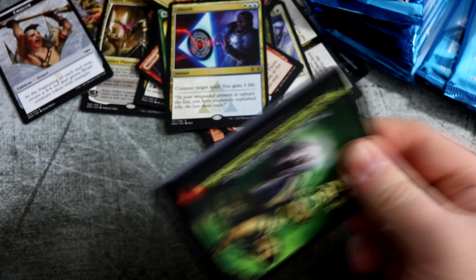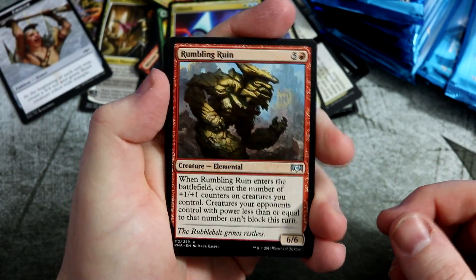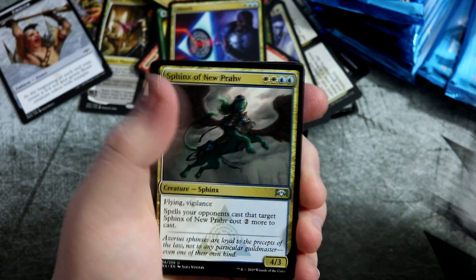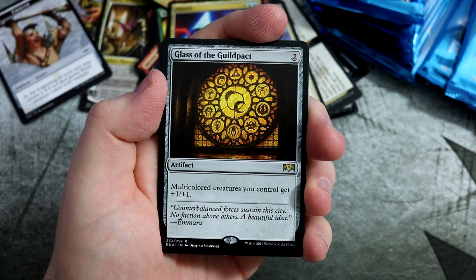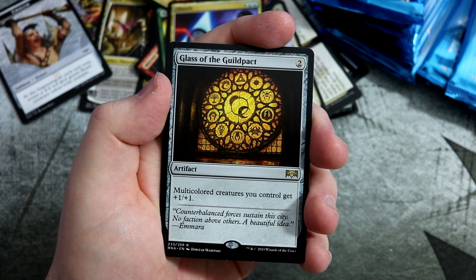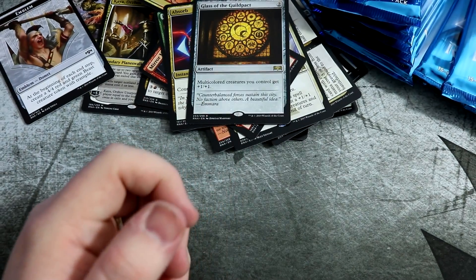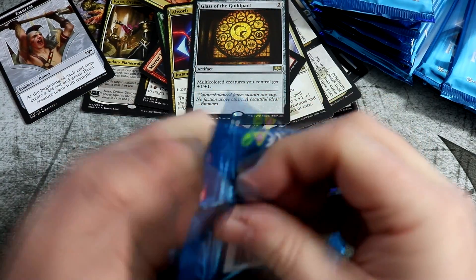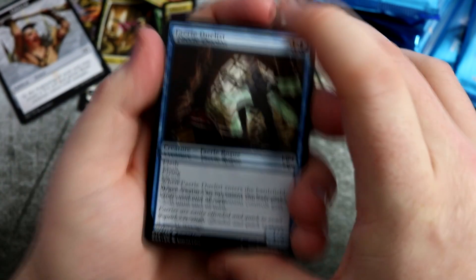Next pack — still got quite a few packs to go, need to speed up a bit. A Rambling Ruin. Screaming Shield. Sphinx of New Prav. And Glass of Guild Power — these are the artifacts that interact with multicolored spells. This gives all your multicolored creatures a plus one plus one. You know, a certain sort of deck can be made with them — there's plenty of multicolored creatures in the format. And only costing two is pretty cheap to get down turn two and then start putting your creatures down.